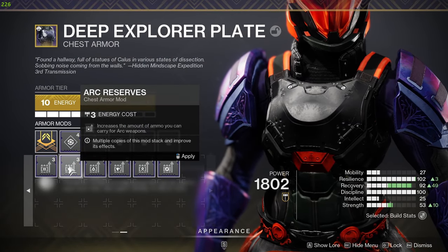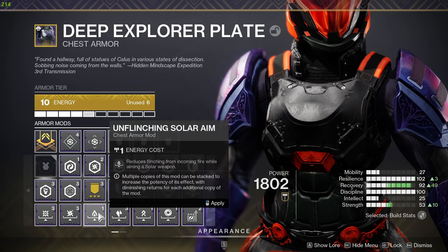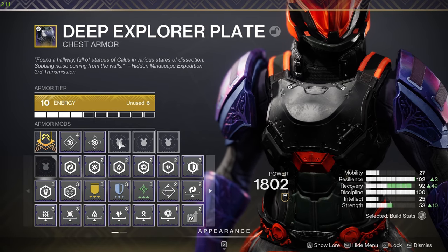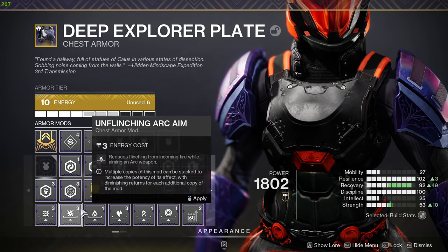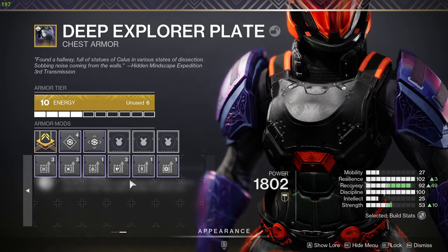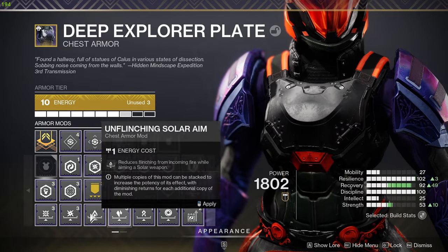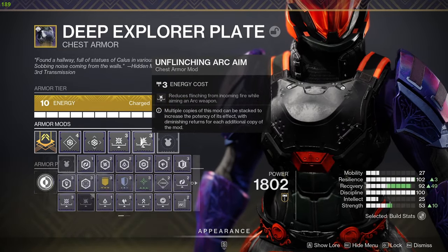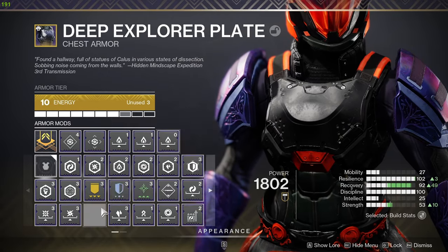Chest piece is where Unflinching goes. If you are sniping, stack your Solar Unflinching — just stack it because Unflinching mods work and they stack. If I'm shotgunning, I'll throw on Kinetic Unflinching because Shotgun Unflinching doesn't help as much. So either one Kinetic and one Shotgun Unflinching, or one Kinetic and one Arc Unflinching. Chest piece done. If you're running Beloved, just stack Solar Unflinching.